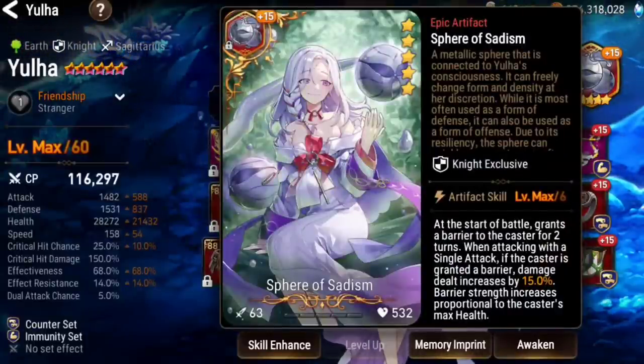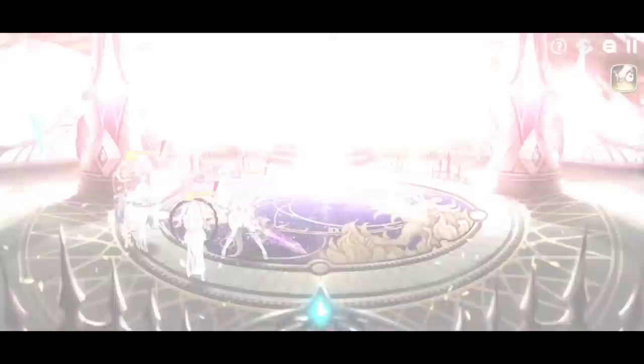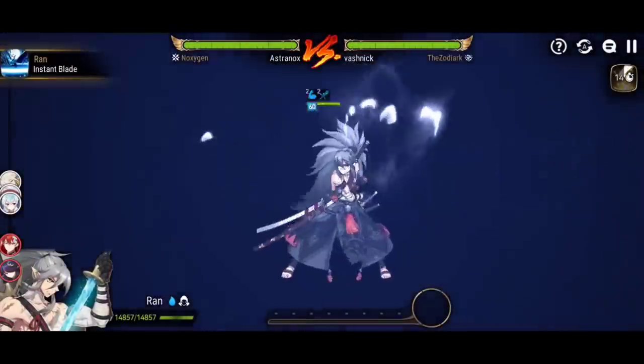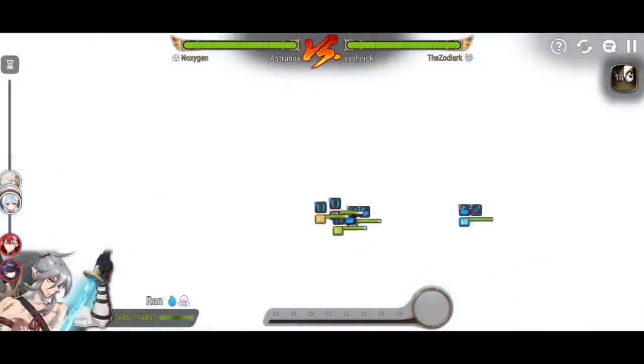Now, you want some speed, some effectiveness, maybe some effect resistance later on in your build. You don't need crit chance and crit damage because her skill 3 cannot crit. You could build it, but you're going to lose a lot of value because it's just going to work for skill 1. I don't recommend it — you definitely want to pump that health up.